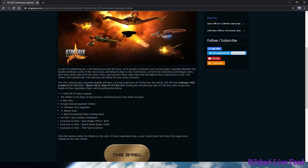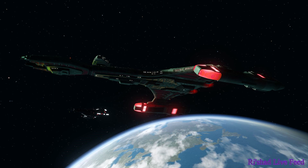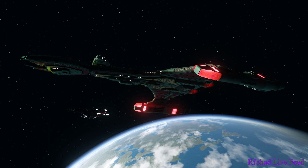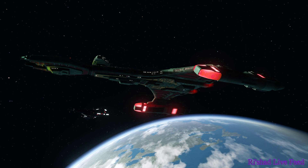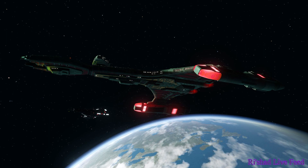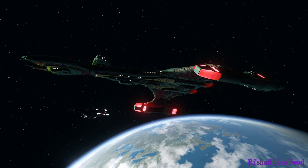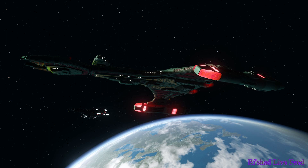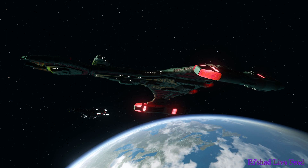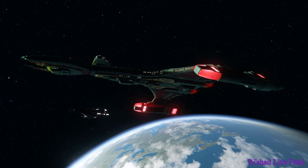Now let's talk about the Legendary Vulture itself. This new Legendary Vulture will be a Tier 6 vessel, accessible by the Klingons and Klingon allied factions. Hull modifier is an impressive 1.45 with a shield modifier of 1.1. Five forward weapons and three aft, giving it great firepower.